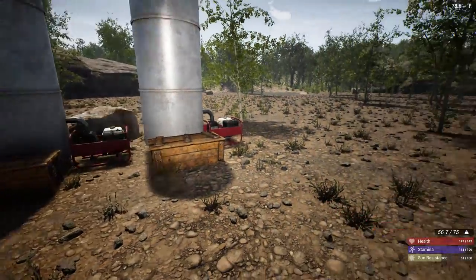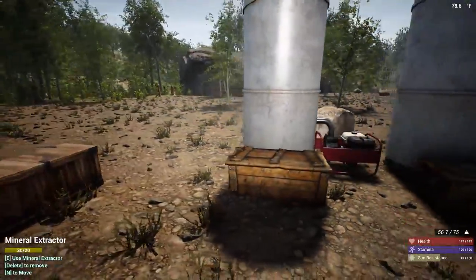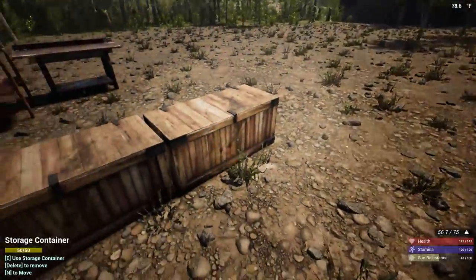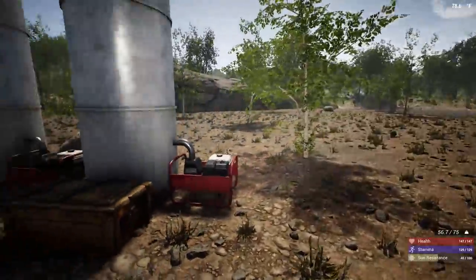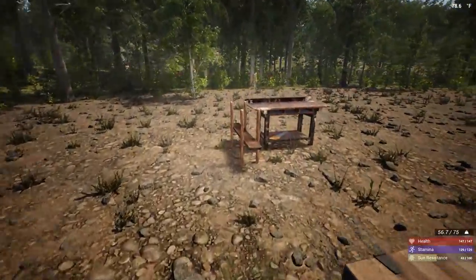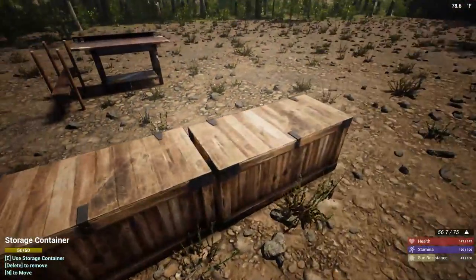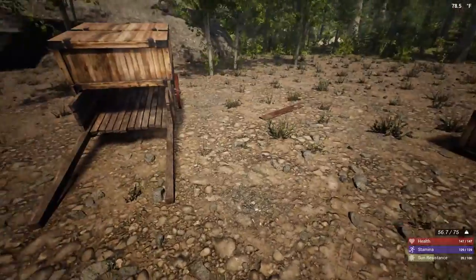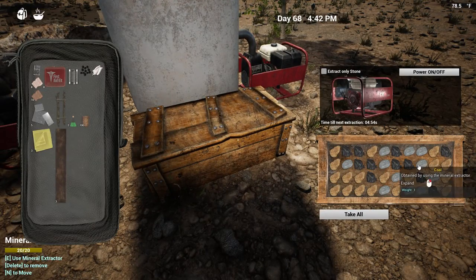Here I'm at my aluminum extraction site and I have two mineral extractors. I also built two storage chests here in case I needed to offload extra stuff — mostly coal, because you get more coal than you know what to do with at a certain point. If you don't want to bring planks all the way down here, just build a saw bench, chop down a tree, and build the planks on-site for your storage containers. These have been going for a while so we've got tons of aluminum, coal, and small stone.